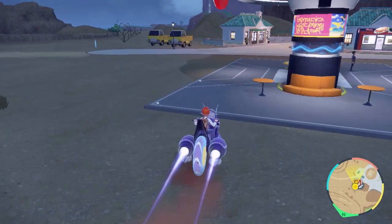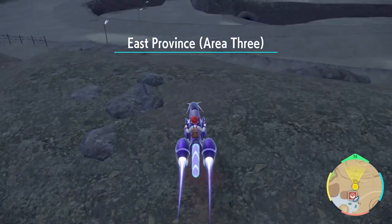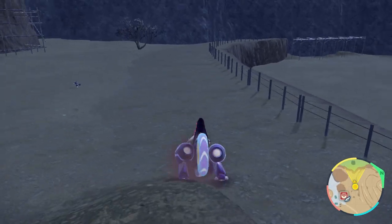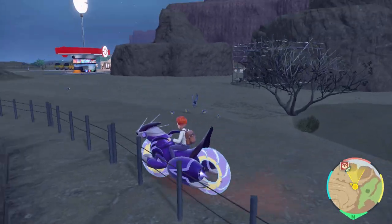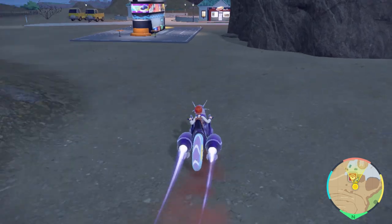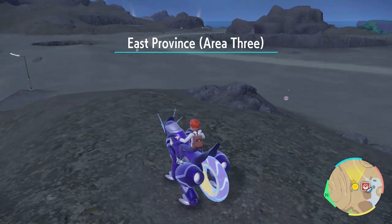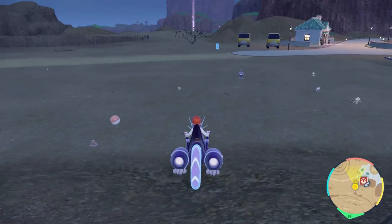That's just a Shuppet. Turn back around — nothing over there. That's a Rookidee. We'll quickly go back to Zapapico, turn back around, and check again. That could be one there — yep, there's a little Sinistea.